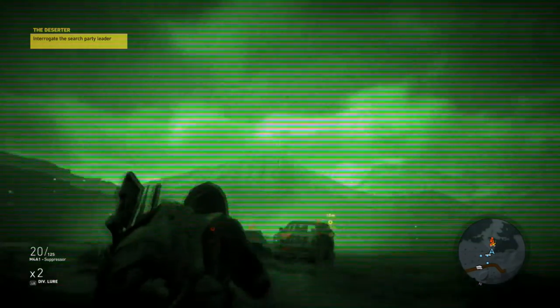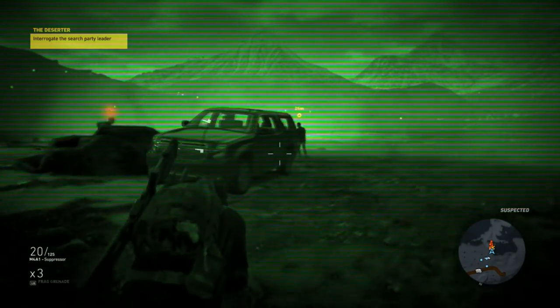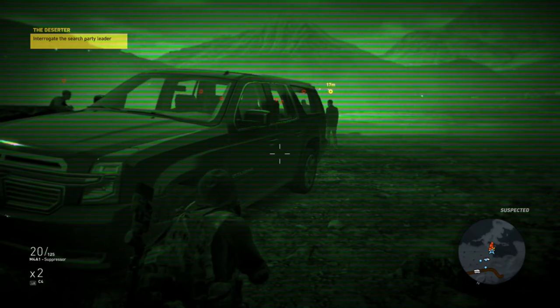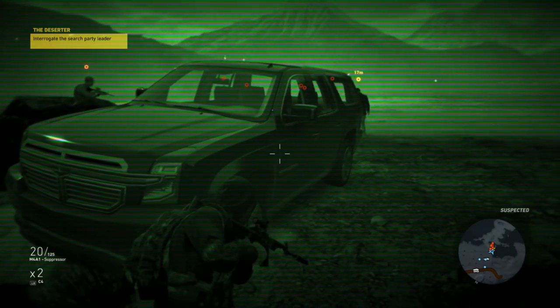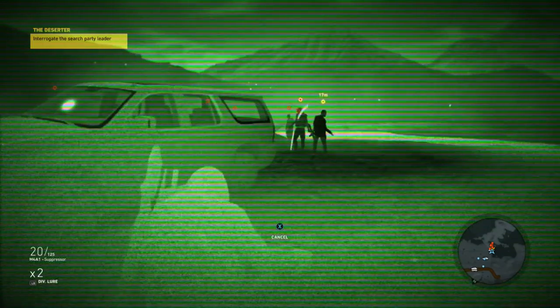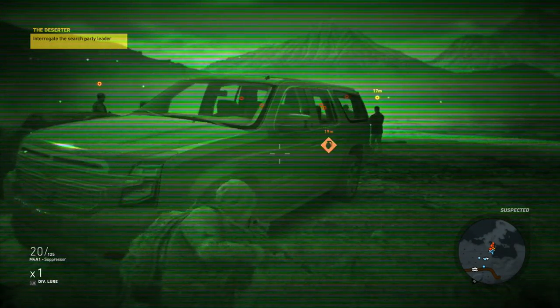The yellow marked enemy is your target that you need to interrogate, so killing him is going to cause you to fail the mission. But don't worry — you can do this as many times as you want, and if you mess this up you can come back and retry over and over again. In fact, if you kill the target you're supposed to interrogate, you will just restart the mission anyway.